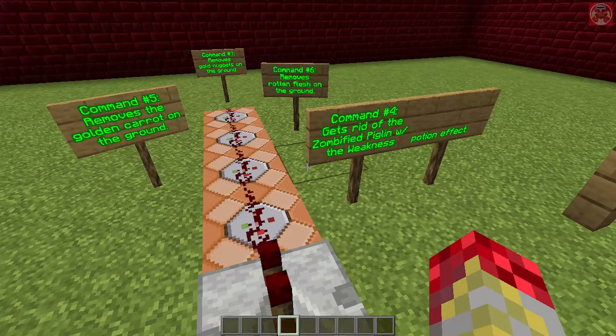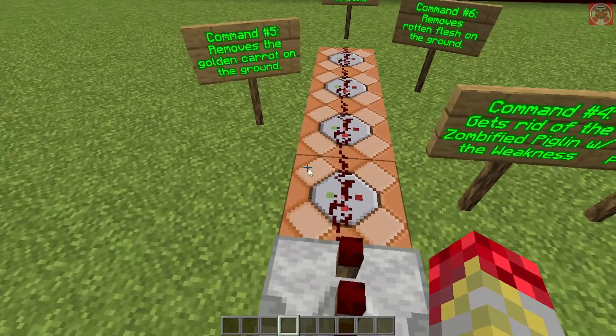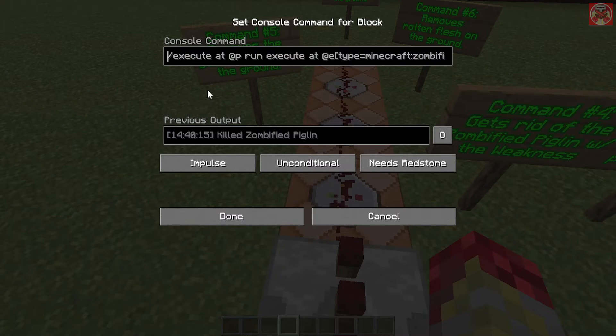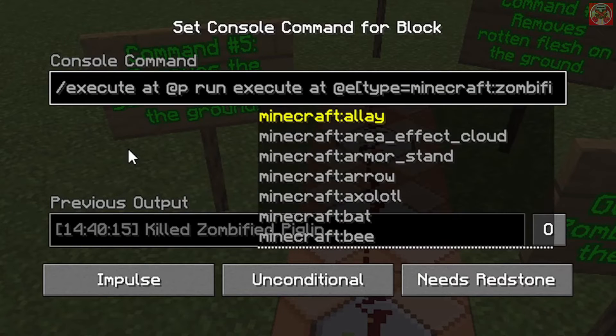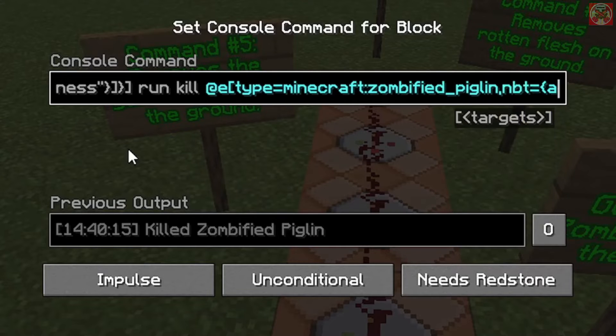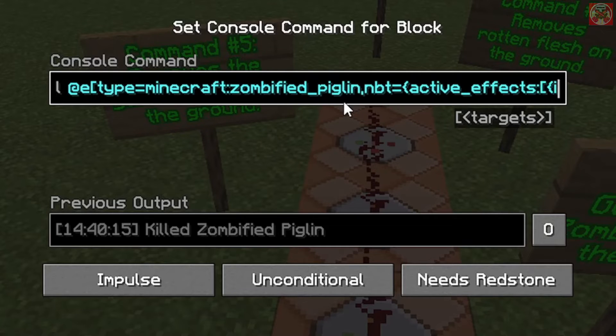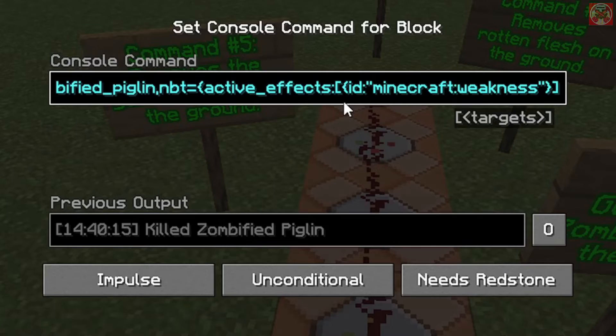This command over here pretty much gets rid of the piglin with the weakness potion effect. It's the same first bit, except we come over here and it's just a simple kill @e type equals minecraft:zombified_piglin with the weakness potion effect as you see here.